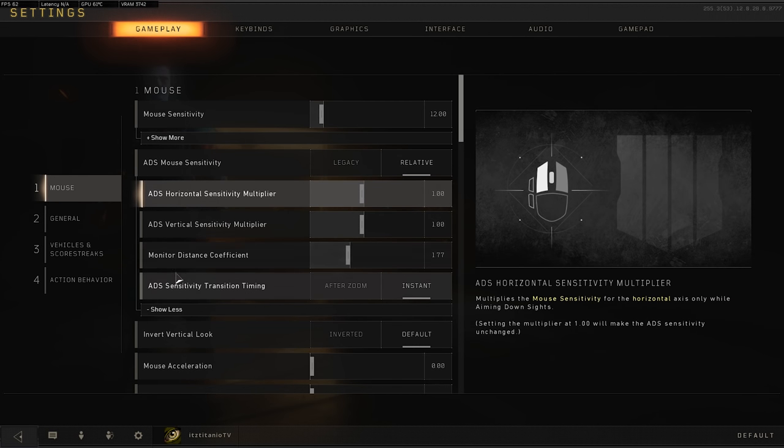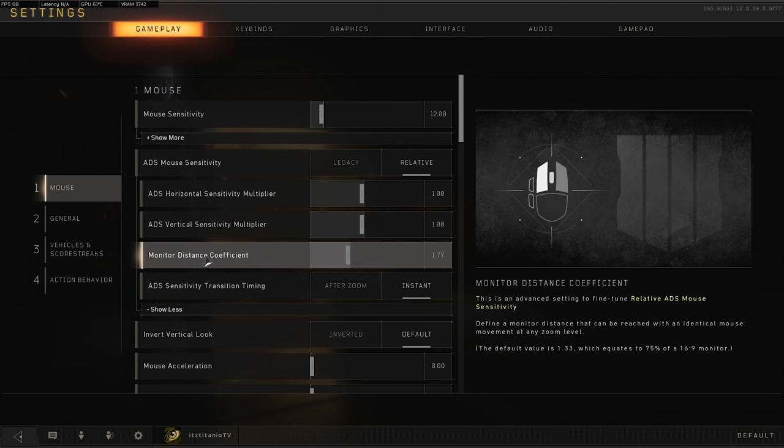If you click 'show more', you'll see the ADS horizontal and vertical sensitivity multipliers. Leave these at default if you don't want to mess up your overall sensitivity — there's no real point adjusting them independently. Now here's a really technical option: the monitor distance coefficient. This is new compared to previous Call of Duty titles and is very technical. What it does is adjust how your sensitivity works based on your resolution.